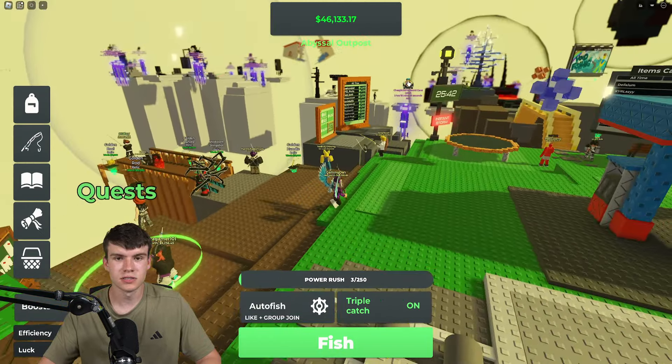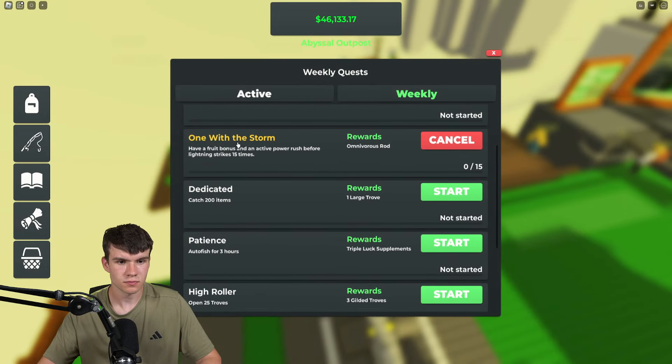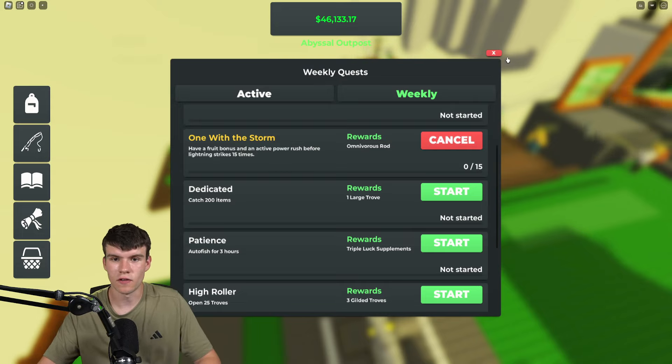What I recommend is to get your Power Rush up to 249 out of 250, then just before the lightning strikes, cast once more so it hits 250 and your Power Rush boost is active when the lightning strikes.